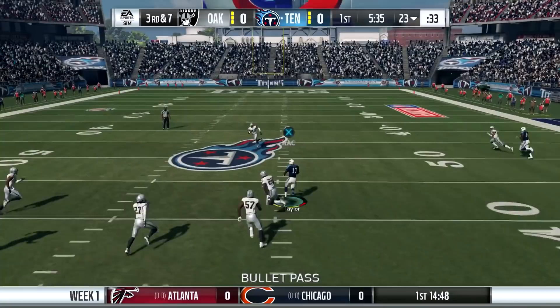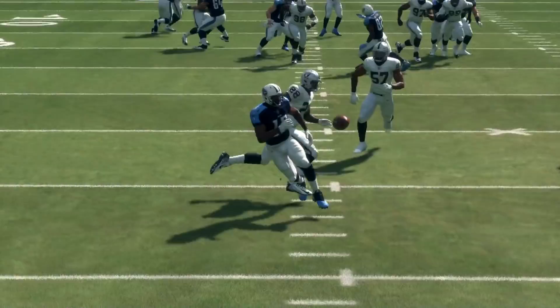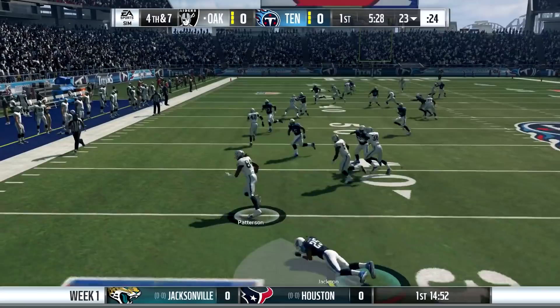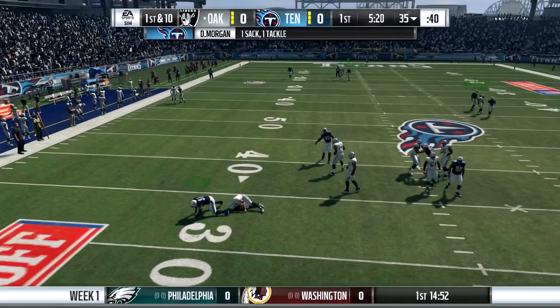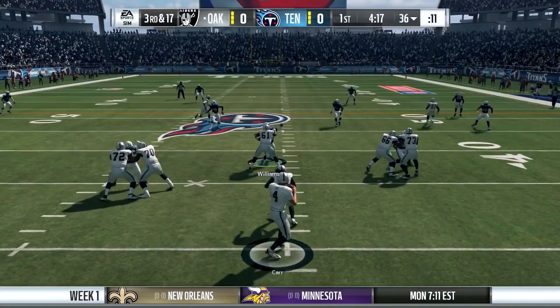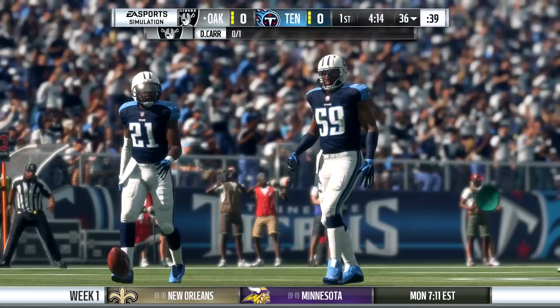There were a number of good moments I thought in this gameplay, including a drop by rookie Tywon Taylor. His catching is only an 82, so you should see drops here and there with him. I also noticed the CPU utilizing some moves — the elusive Cordero Patterson unleashing a couple spin moves. Overall with this all-pro difficulty, from what I've played so far, I'm actually quite impressed. I feel like it's a lot more balanced than it's been in the past, and the CPU can get their big plays and put up a fight against you.